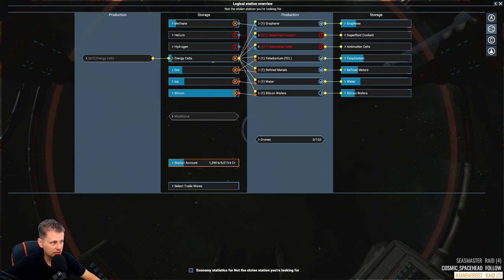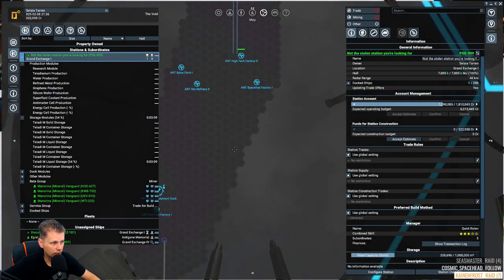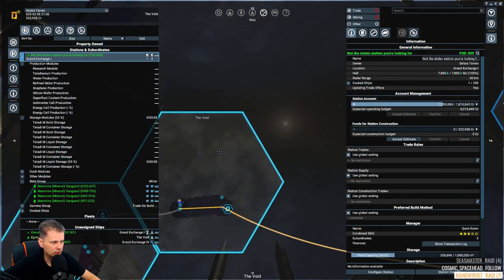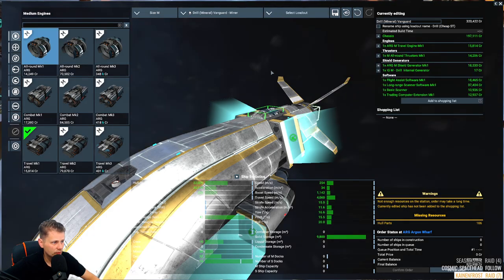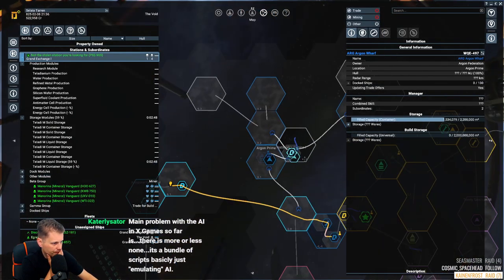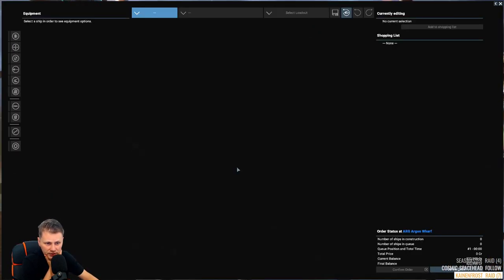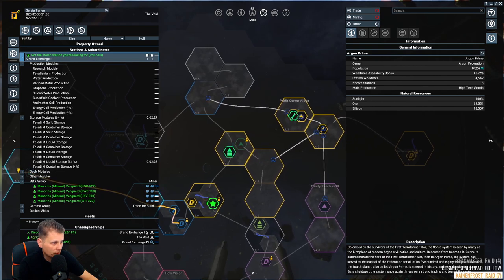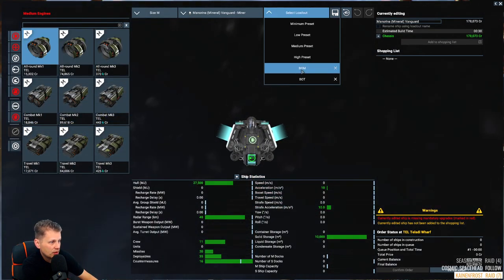We need to get some gas mining ships as well. Let's head to the Argonese shipyard. For a regular mining ship — we were doing Teladi ships due to several reasons we went over last time. Main problem with AI in X-games so far is there's more or less none — it's a bunch of scripts, but it's true.